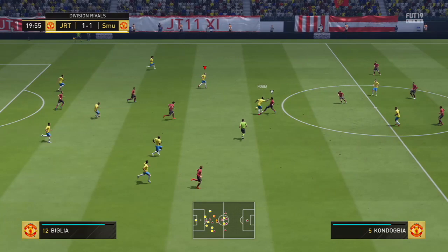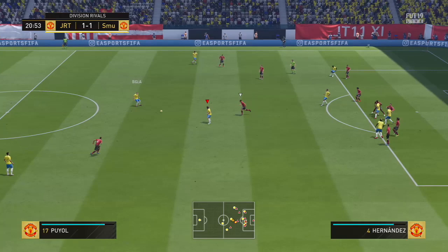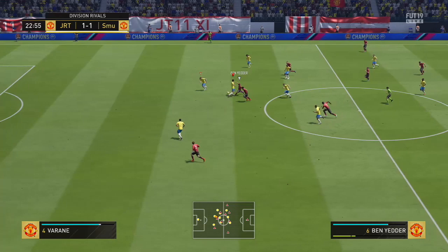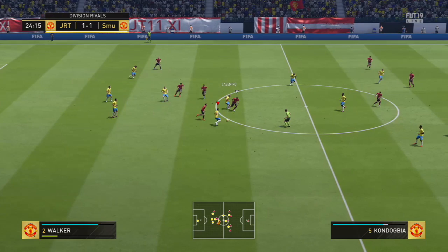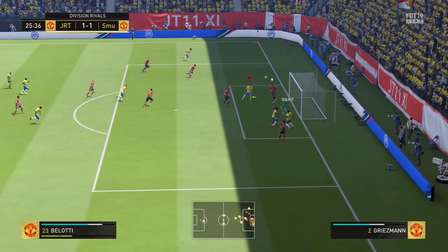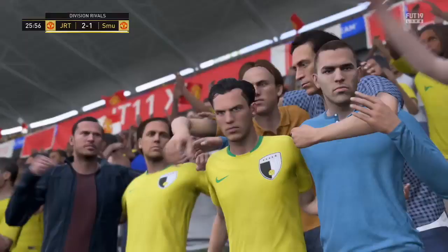Obviously the shooting doesn't really matter, so we go to the defending. Gives you 84 interceptions, 82 marking, 80 standing tackle, and 75 sliding tackle. Not the greatest of defensive stats, but we'll get into the chem styles. For me, Shadow is the hands-down winner for this. Realistically, you could go with Anchor as well. It doesn't get the pace up too much, but it will get the physicality up just as much, as well as the defending. With an Anchor, you'd get 72 pace, 87 defending, and 77 physical. If you go Shadow, you'd get 79 pace and 87 defending. With Shadow, it would give you 94 interceptions, 92 marking, 85 standing tackle, and 90 sliding tackle, which is always nice.